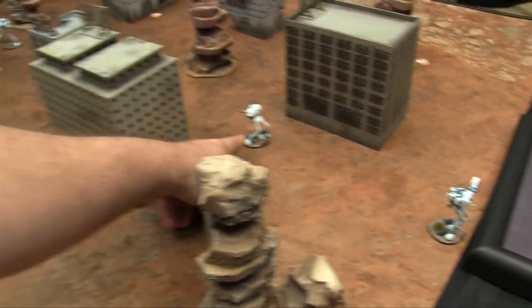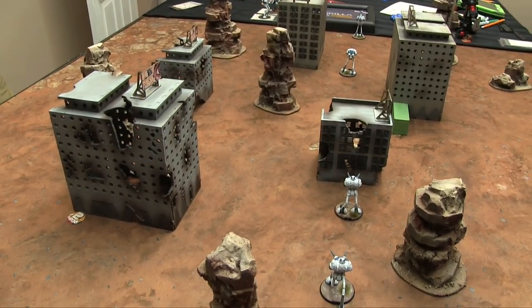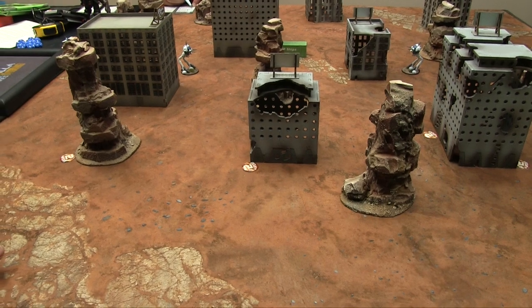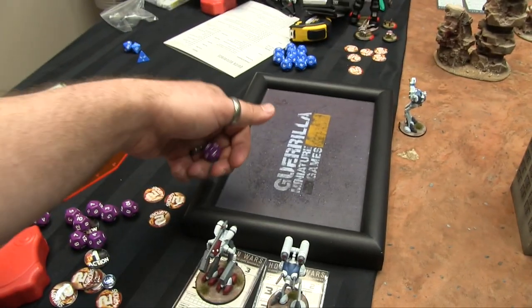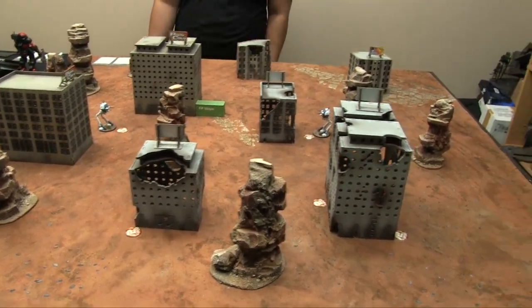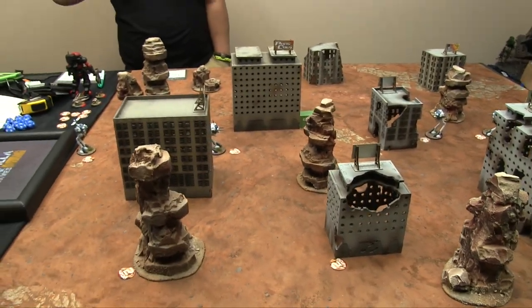I've deployed my hunters: my Reconnaissance Pod and three Tactical Battle Pods. I have to watch this table edge too because Jan's reserves, including that super mech, are going to walk on at some point. All hidden units take four damage before they're deployed, and that damage must reduce their movement to one — so they'll spend a turn healing up and can't just fly off the table immediately. We roll for initiative; whoever rolls higher acts first.